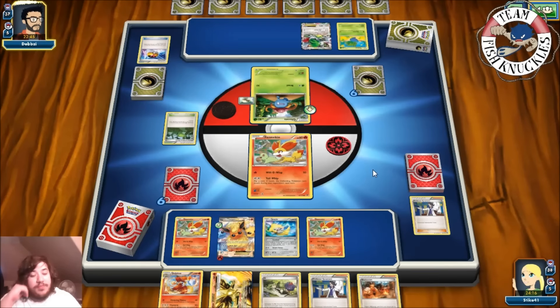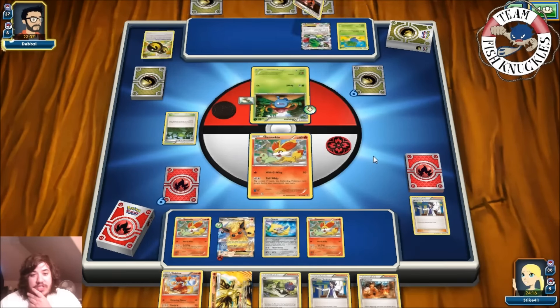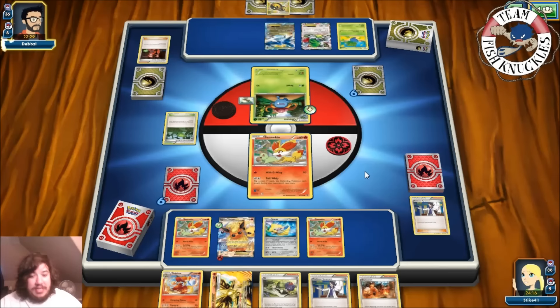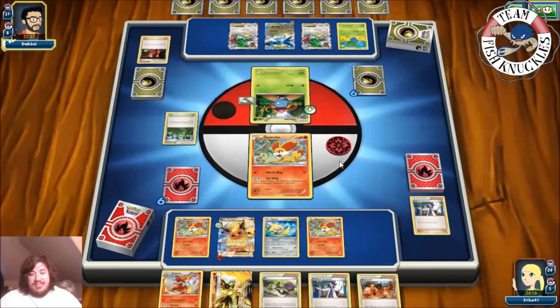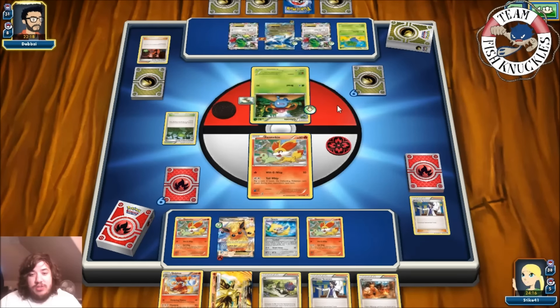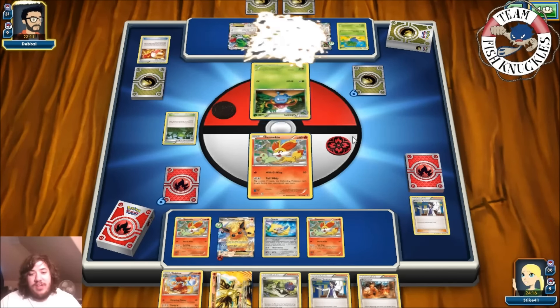If we can mainly evolve into Delphox XY and get that out, we'll probably be okay. There's an Ultra Ball discarding a Double Dragon and Team Flare Grunt — they're getting the Latios. If my opponent gets a Muscle Band, they can get a knockout on the Fennekin. There's a Double Dragon, Shaymin is setting up for five new cards. There's a Muscle Band — he will take a knockout this turn.